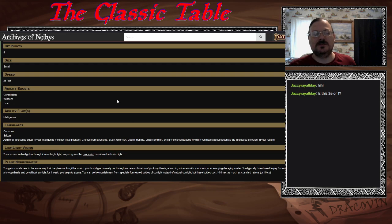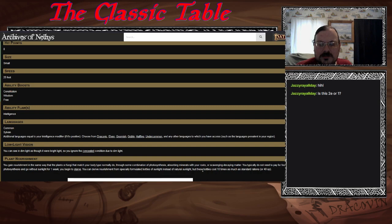Leshy stats: Constitution and Wisdom boosts, plus a free one. Intelligence is your flaw. You get low light vision and Plant Nourishment. Combination of photosynthesis and absorbing minerals through roots or scavenging decaying material — you don't have to pay for food. You normally rely on photosynthesis, going without sunlight for a week before beginning to starve. You could derive nourishment from specifically formulated bottles of sunlight instead of natural sunlight, but those are very expensive.